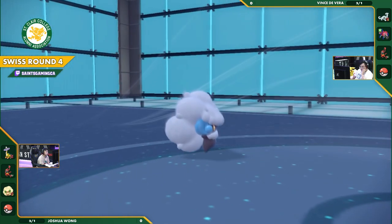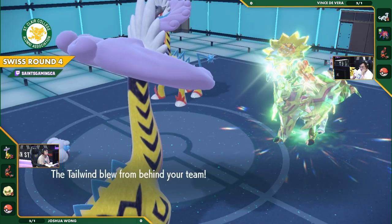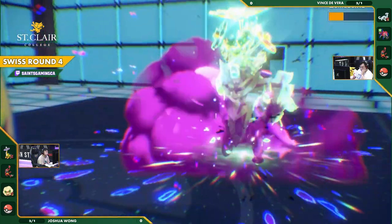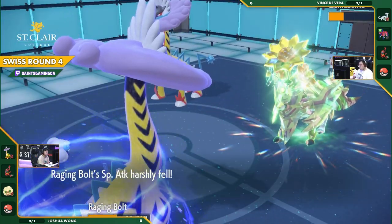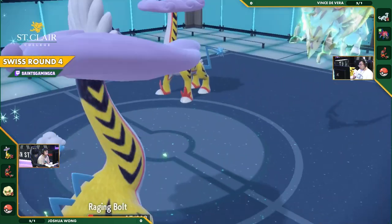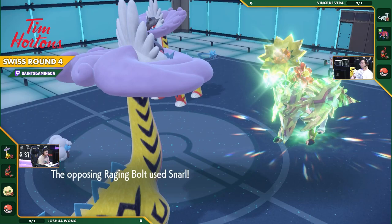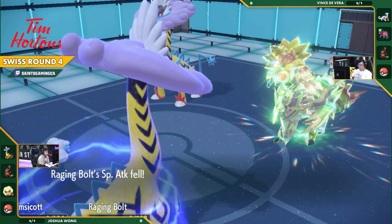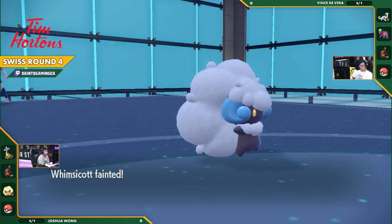But this goes for the Tailwind, saying hey, I have a Terrapagos in the back just ready to roll. There goes the Draco Meteor, but at minus two, not going to do too much damage. Not too much with the Body Press either. It's going to do a little bit more with the Snarl, maybe confirming the kill — but no, I think that's two HP, just barely hanging on there.